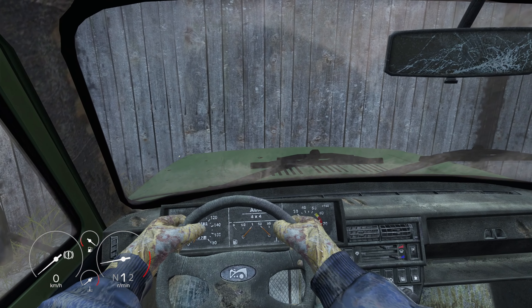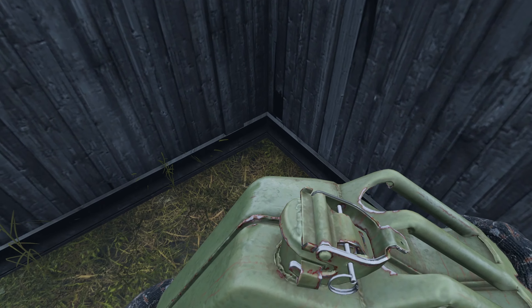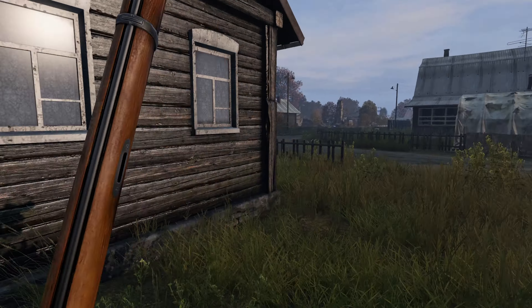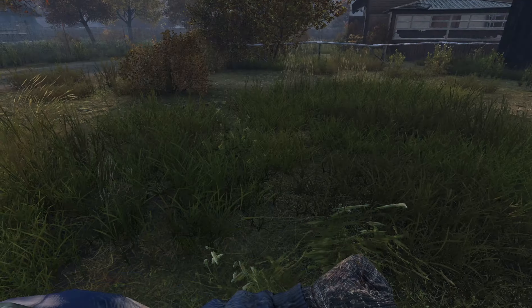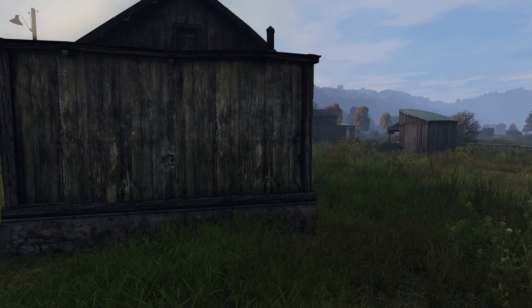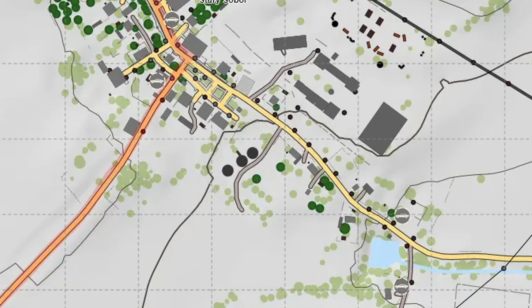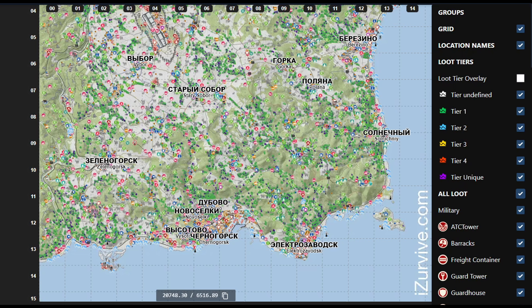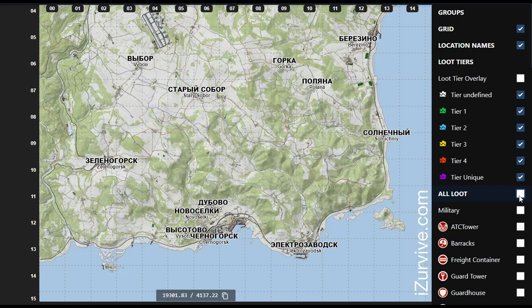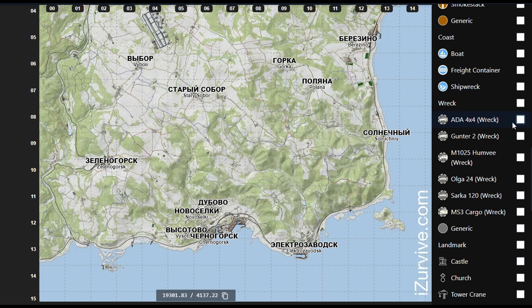I'll get the most obvious one out the way first. If you don't feel like walking around until you randomly encounter a vehicle, there is a way you can find the nearest one you're looking for. You can do this by using the iSurvive app or the iSurvive website — link in the description. You can filter down what you want very easily by clicking here to remove everything else from the map, then scrolling down until you find the cars you're looking for — Humvee, truck, or any specific car.